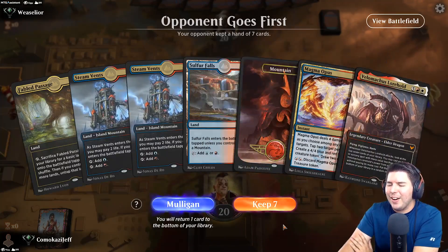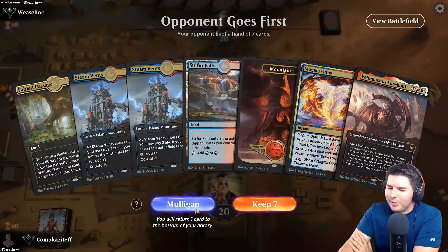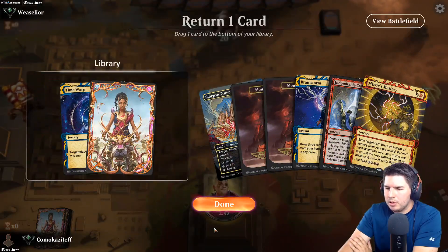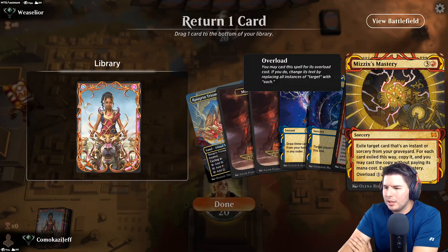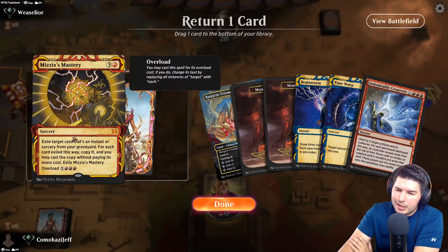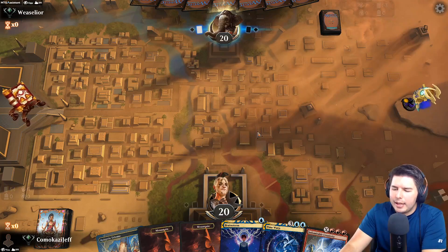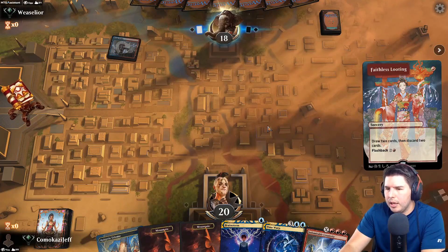Up against a next opponent - we have Magma Opus, that's all we got. We keep having these funky hands - I think I mulligan that one away. Keep this, drop the Time Warp. Actually, is it the Mizzix's Mastery we drop instead? Time Warp actually does the thing - Mizzix's Mastery lets us recast Sweltering Suns which could be really good, but I'd rather hold on to the thing that gives us an extra turn to survive.